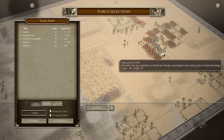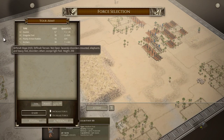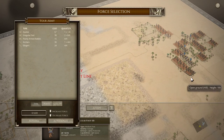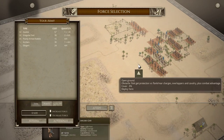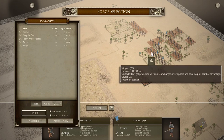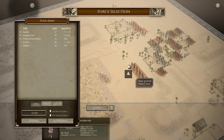We might be able to spread onto this hill. If he deploys far enough back, maybe we could try a rush for this ground — seems unlikely. Alternatively, I could put a bunch of light infantry forward here and see if I can make it. I might as well try — it's not the most likely, but if it does happen, it will be very useful.